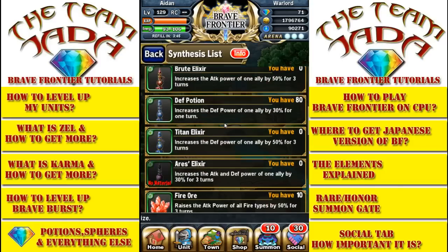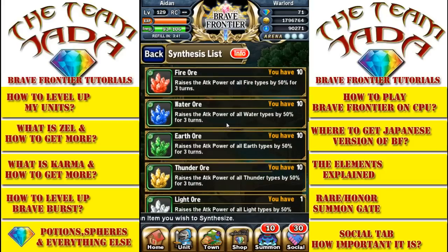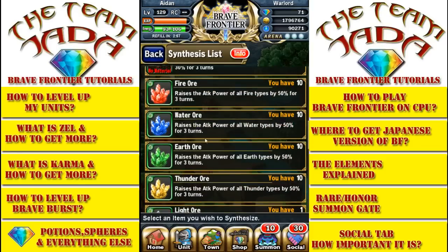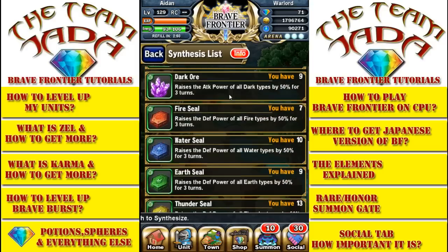The fire ores are important — if you're going up against a specific element, you want to bring the element that's good against it. For example, if you're going into a fire dungeon, you'd want to bring water ores and preferably a water group. Water ores raise the attack power of all water types by 50% for three turns, and water seals raise the defense power of all water types by 50% for three turns.